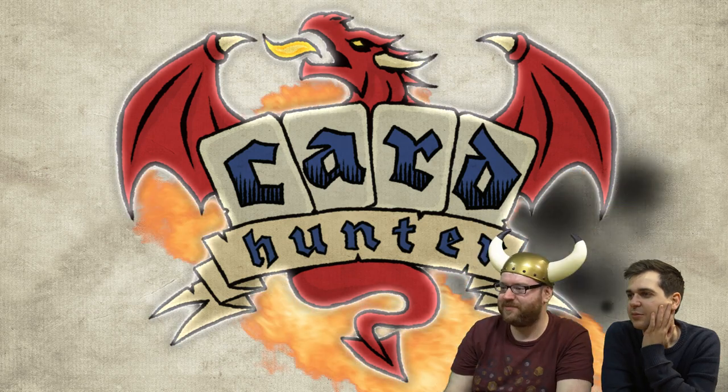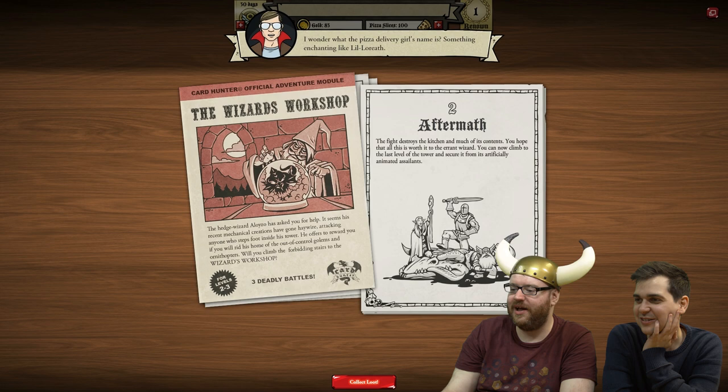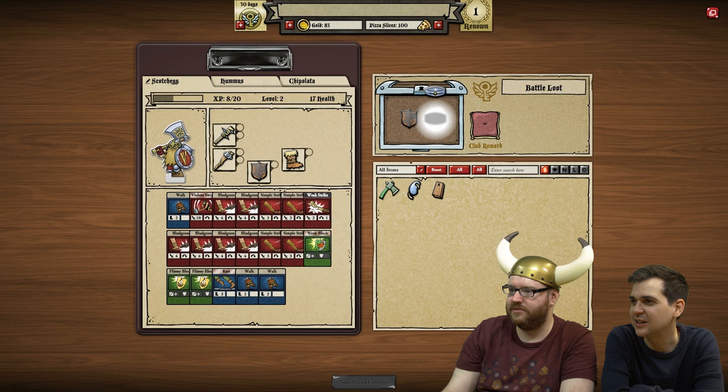You can now climb to the last level of this tower and secure it from its artificially animated assailants. Let's get another chest. Great, I love the chests. The same shield.